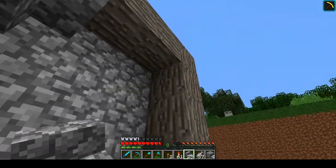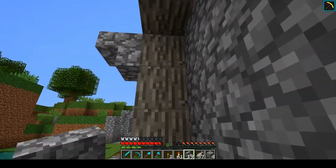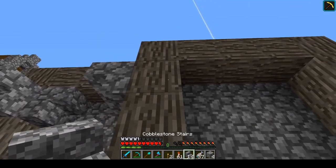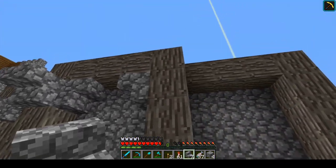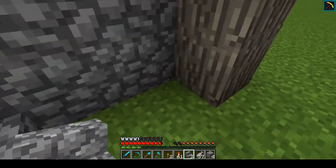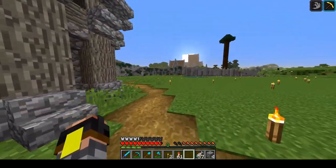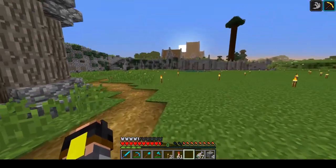Then we can even add some overgrown feel to it — adding some leaves and grass and that kind of stuff. I think that is going to be very helpful, because this is supposed to be an area where the ones who lived here have kind of moved on. They used to live here, but it's been left, it's been overgrown a little bit.